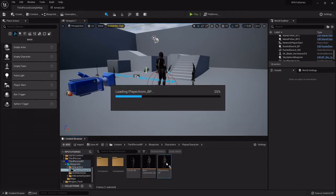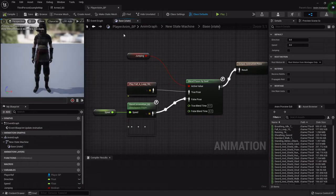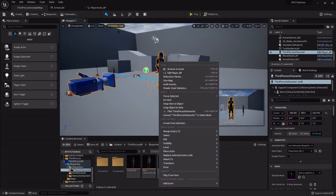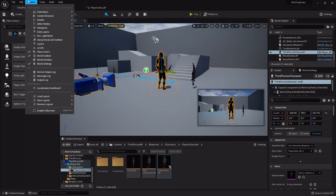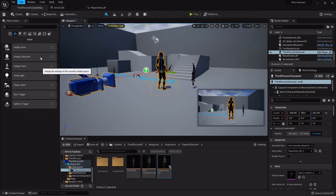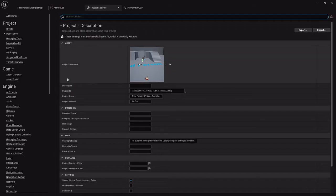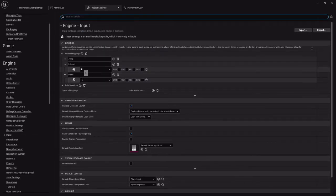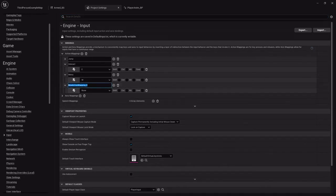Now we need to update our player animation blueprint. But before that, we need to open up the project settings under Edit > Project Settings, because we need to add an input button for trying to draw a weapon. I'm going to go into the Input Action Mappings, add one called 'Draw Sword', and set it to Q — you can use whatever button you like.